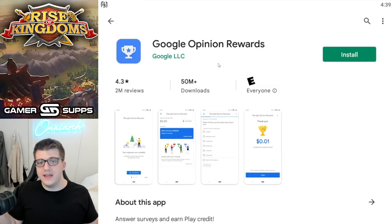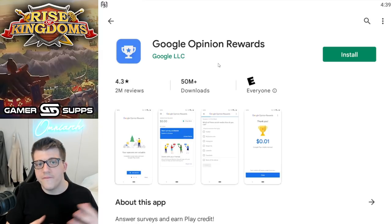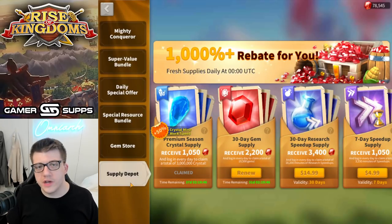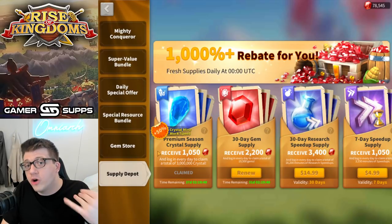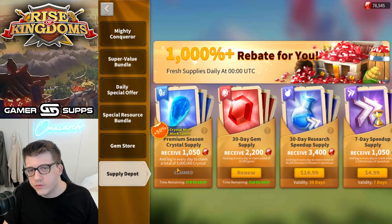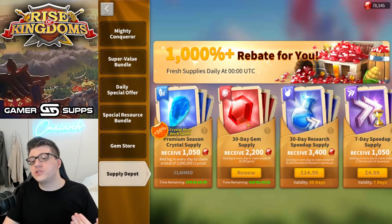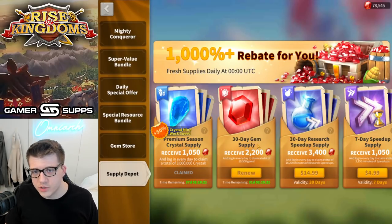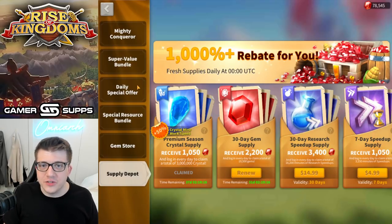This is just a way Google gets feedback from their user base, and in exchange gives you some Play points you can redeem for balance on your account. If you're wondering what to spend accumulated Google Play points on — if you get 1,000 points you could redeem it for $10 in credit, which is enough to get the 30-day gem supply. That's probably the most value you can get for free, giving you over 20,000 gems.